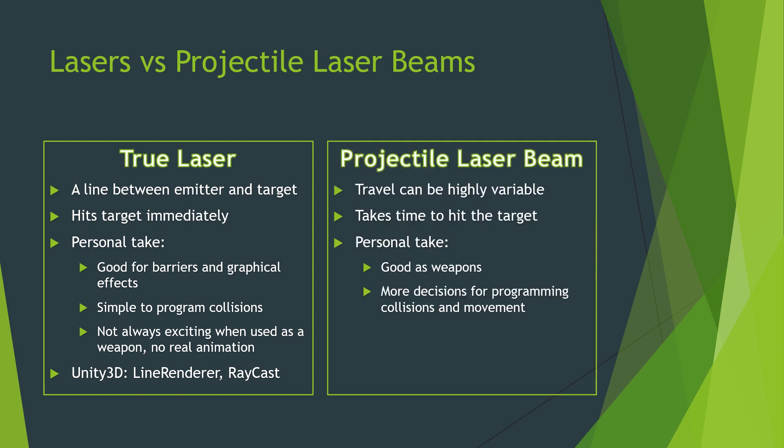Comparing a true laser to a projectile laser beam — with a projectile laser beam, the travel speed can be highly variable. You have an object or some sprite, the speed can be highly variable, the path can be highly variable. You can have physics that affect it, whether it's gravity or other forces. It does take time to hit the target, and if you want to make it look good, you should be able to display that to the player so they can see the object is moving.